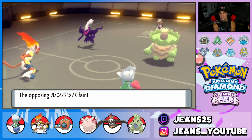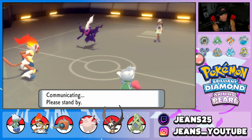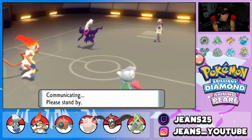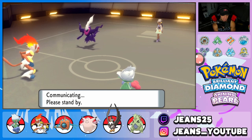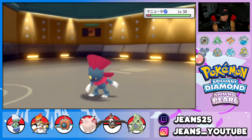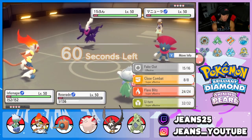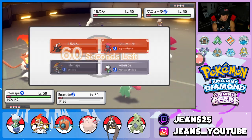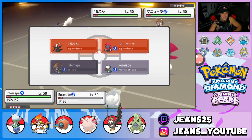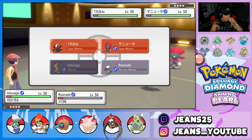That Darkrai over there — maybe I should have put that to sleep instead. I could protect Roserade this turn in case he comes after it. He brings out Weavile — still a little scary. I could Close Combat Darkrai. Wait, is he Ghost-type? I always thought he was part Ghost. Let me look up his typing on my second monitor. He's just straight-up Dark-type. Okay, Close Combat going straight in. I'm going to protect Roserade.